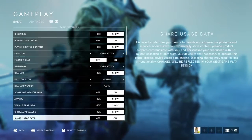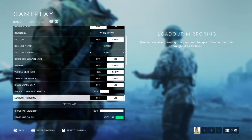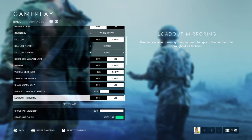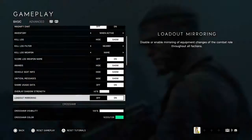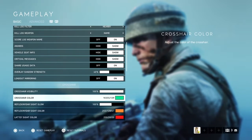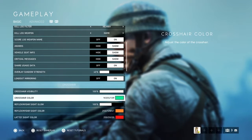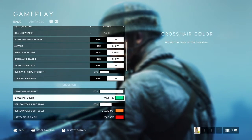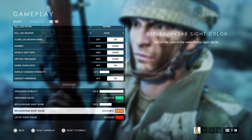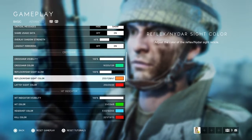I have the kill log showing the weapon name so you can better picture what killed you. Loadout mirroring means if you set up a loadout on an Axis soldier, your Allied soldier will have the same thing. For crosshair visibility, if you're having trouble seeing it, try changing your crosshair color — that might help. You can also change the reflex sight color.